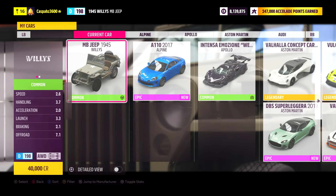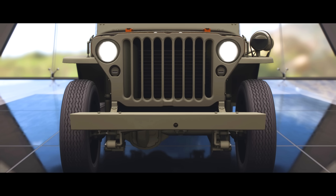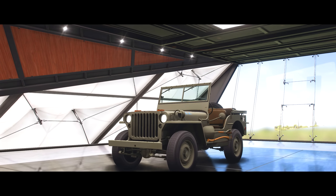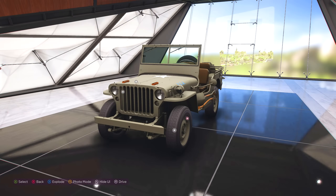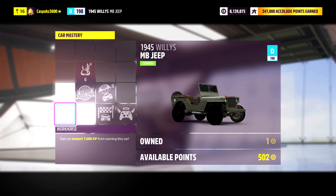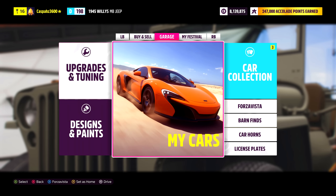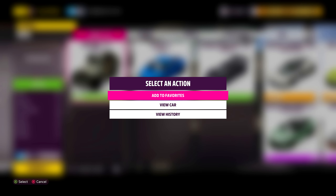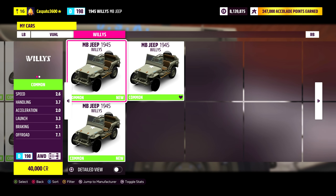Once you've stocked up on Willy's Jeeps, make your way over to your car garage and go to the Willy section and get in one of them. Once you select get inside the car, it will take a couple seconds to load up. Then back out and go to the upgrades and tuning section. Go to car mastery and upgrade the exact ones that I do until you get to the super wheel spin. Once that is done, back out, go back to your garage, and make sure to set this vehicle as your favorite so you know which ones you've covered already. Go back to a new one, enter it, and repeat this process.